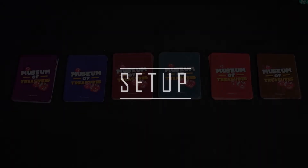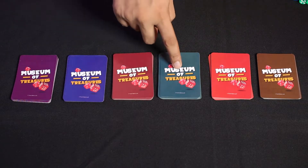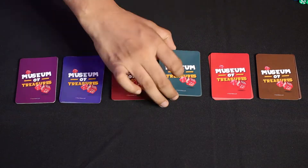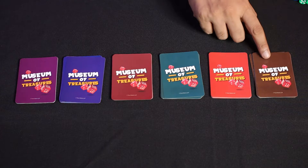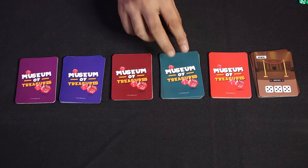Setup. First, separate the Dinosaur, Space, Transport, Egypt, Art, and Admin Cards. Now shuffle and place them face down in this formation, and reveal the top card of the Admin Pile and any of the 3 exhibit piles, keeping them face up.